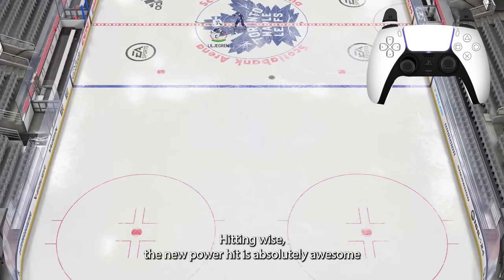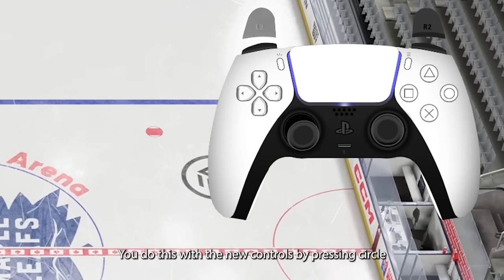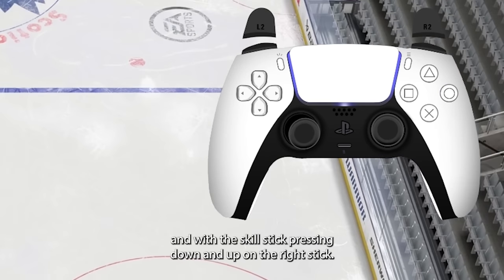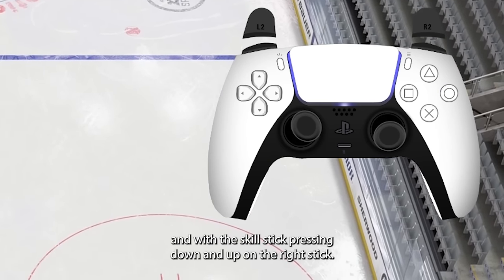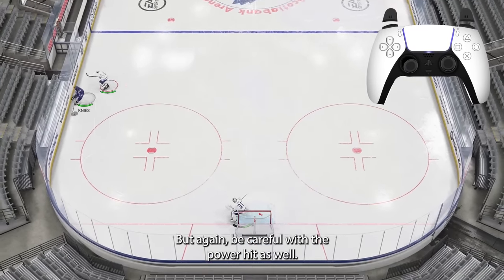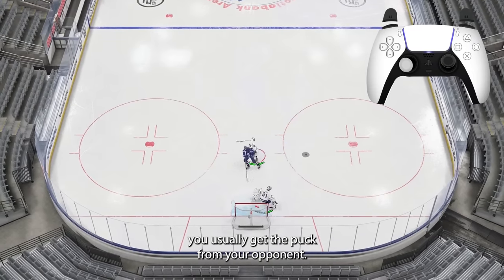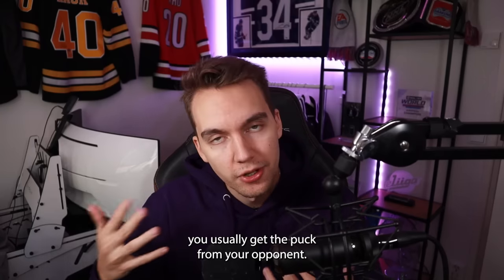Hitting-wise, the new power hit is absolutely awesome and easily the best way to hit. You do this with the new controls by pressing circle and pressing down then up on the right stick. Be careful with it though — it's really easy to outplay yourself if you miss, but if you connect, you usually get the puck from your opponent.